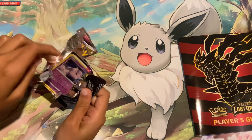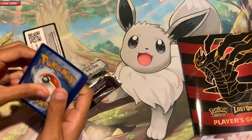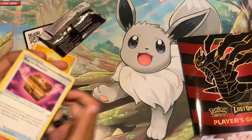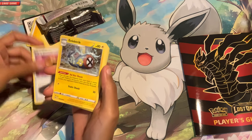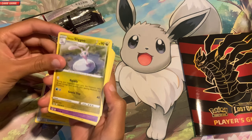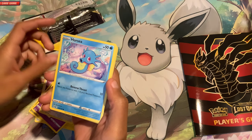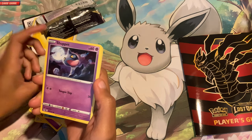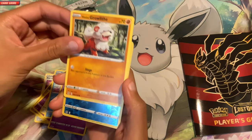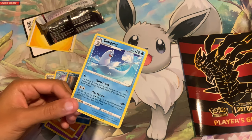Pack number two. First pack was a bust, but can we redeem ourselves and get a hit? We've got an Energy. Box of Disaster, Electivire, Hisuian Sliggoo, a Clefairy, a Lickitung, a Horsea, a Shuppet, Hisuian Growlithe, a reverse Snover, and on the end a regular Dewgong.